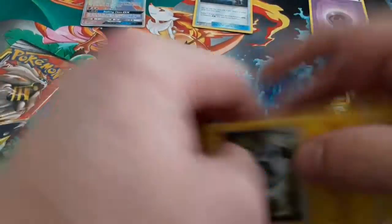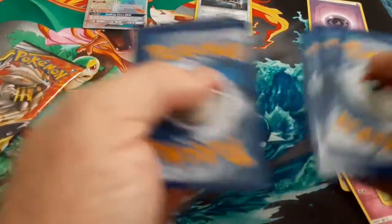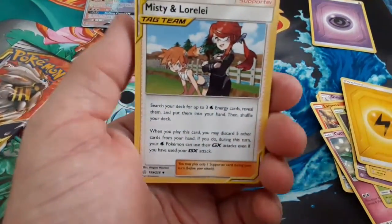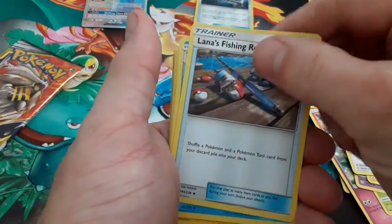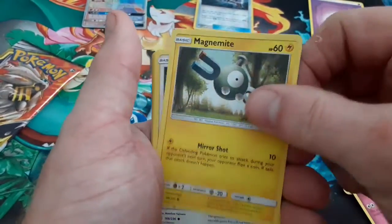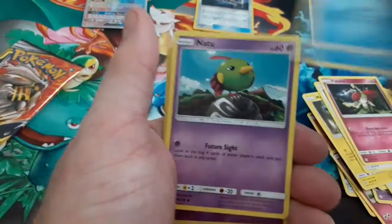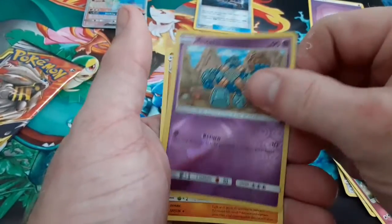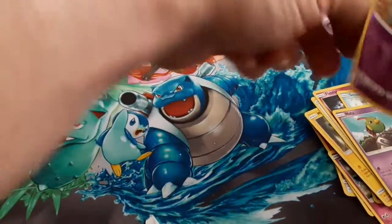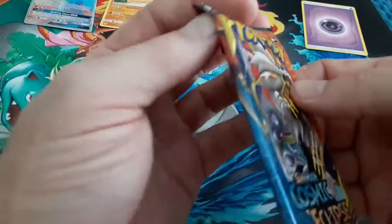I actually like all the pack arts on this one. We need a whole bunch of Reverse Holos anyway. We've got Lightning, Misty and Lorelei, Lana's Fishing Rod — I have the full art Secret Rare for that — Vaporeon, one of my favorite cards of the set, Magnemite, Eevee, Flabébé, Sneasel, a regular Reverse Holo, and a Palossand. Didn't need that one.